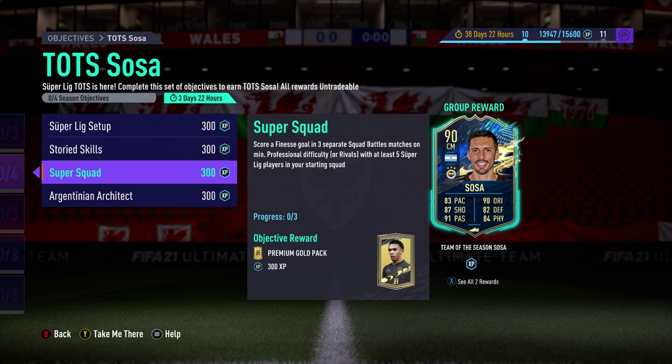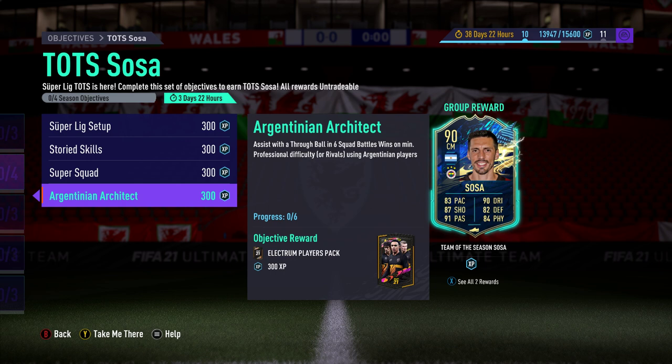I had to buy one to fit my squad — a left-back — but you'll see that in a minute. That gives a premium gold pack. When it says at least five Super League players, five is just the minimum that you have to have. You could have a full 11 Super League players. But yeah, that's what the requirement is.